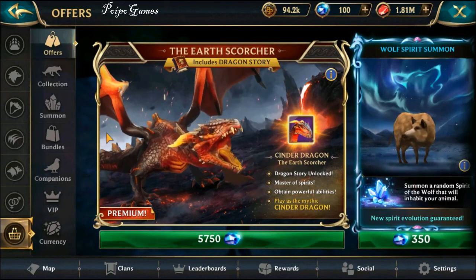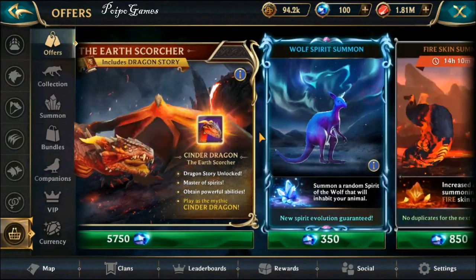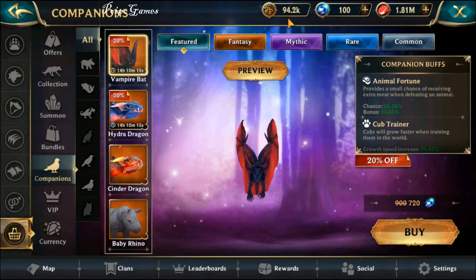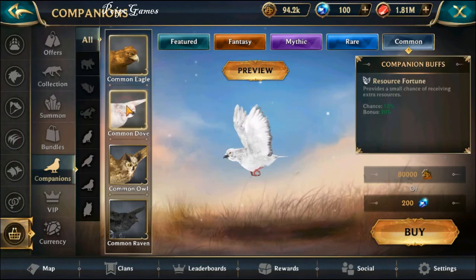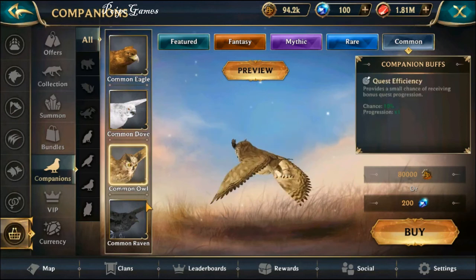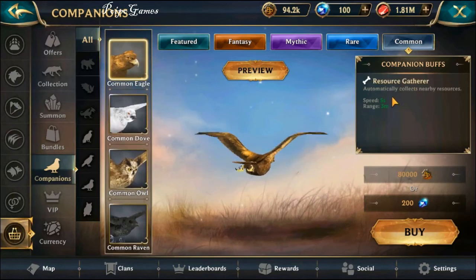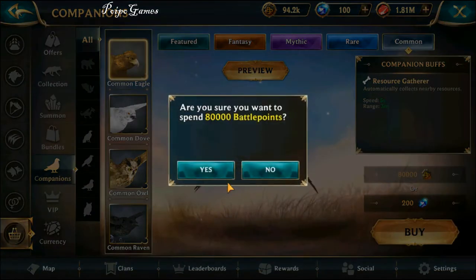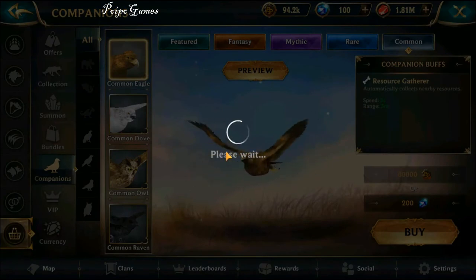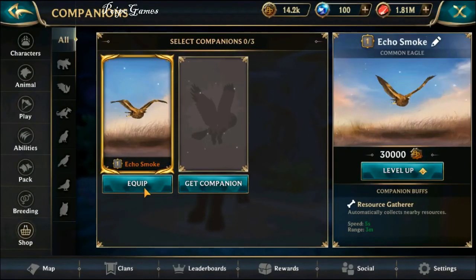Welcome back! This is Wolf Tales of Poipo Jr. In this video I would like to buy a new companion — my first companion ever. I have 94,000 battle points which I can use to buy one. There's resource fortune, resource character, quest efficiency — but resource gatherer is more important than quest efficiency, so I'll buy that one first. And there it is, my first companion ever! Equip — let's enter the den.